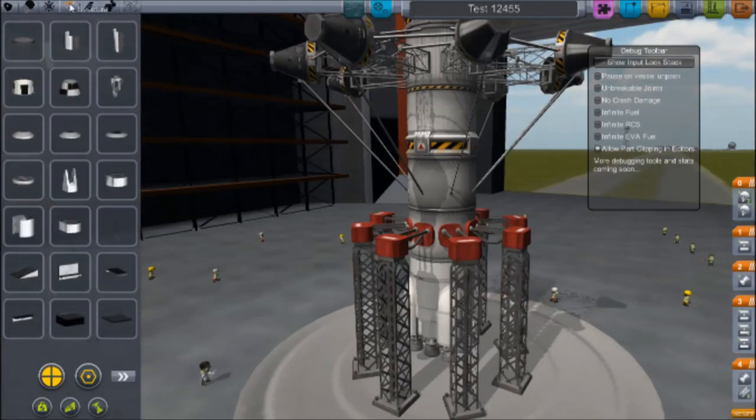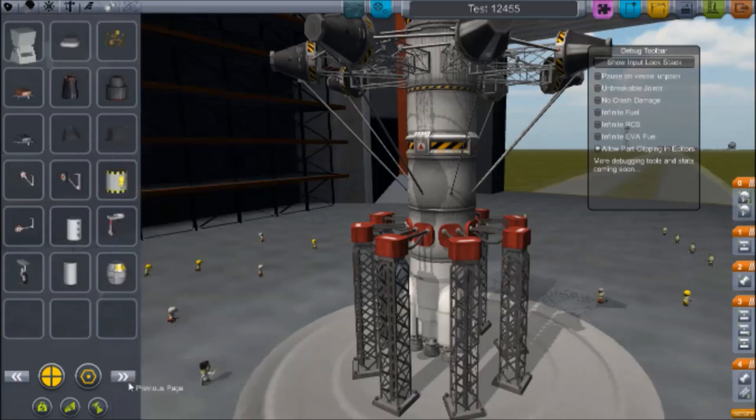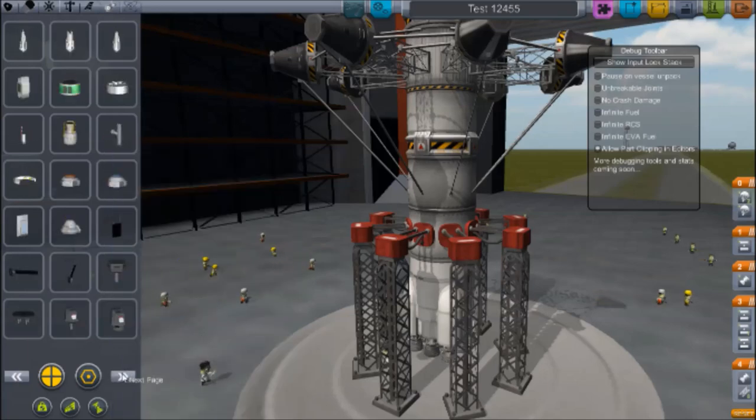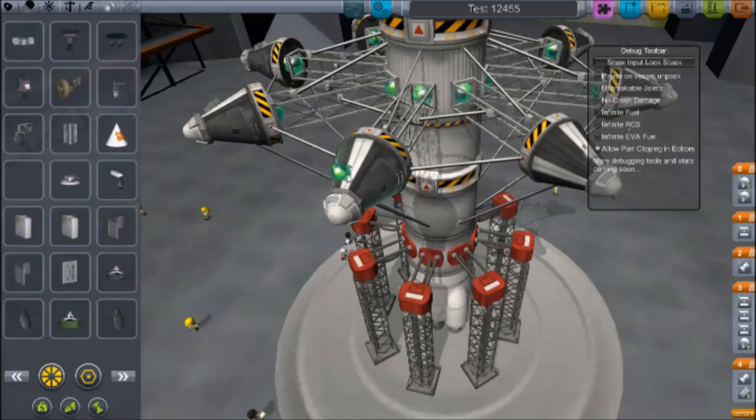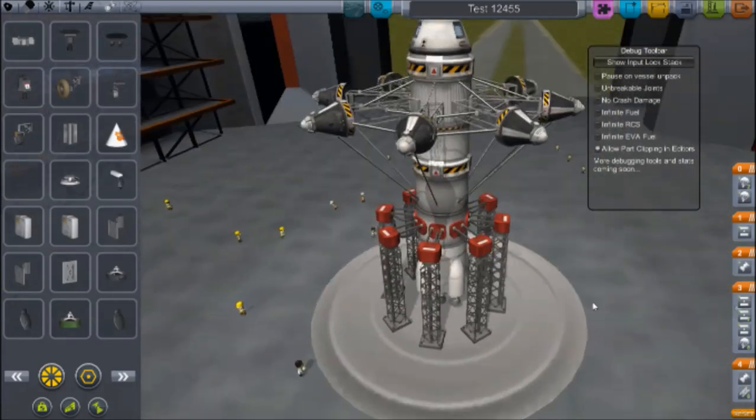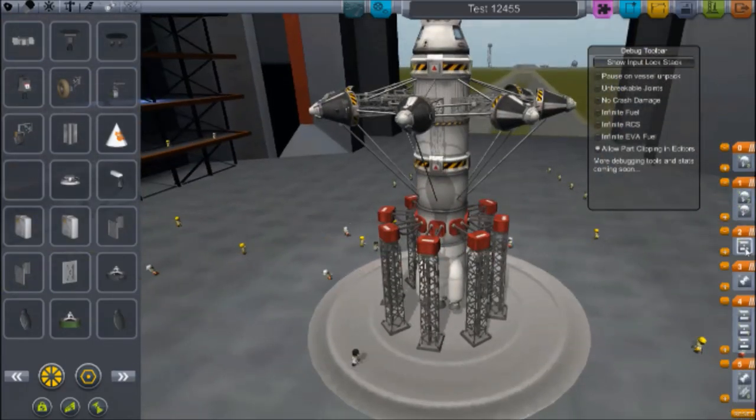Then I name it at the top — just a random name. Now I'm trying to find parachutes for those smaller pods. So that's basically the entire ship. Now I just need to set up the stages, which was real simple.